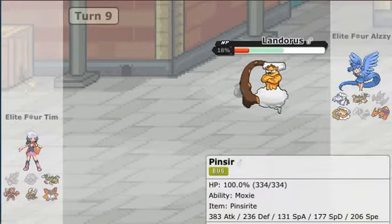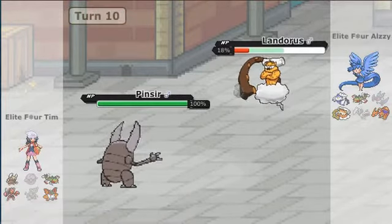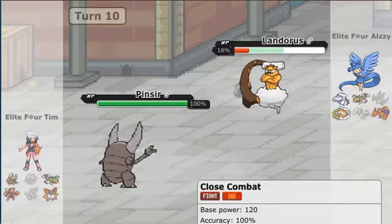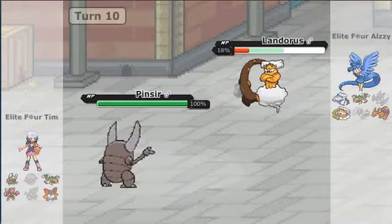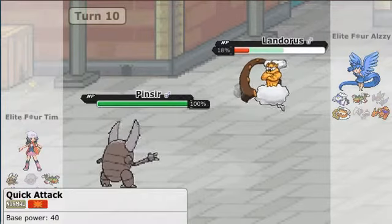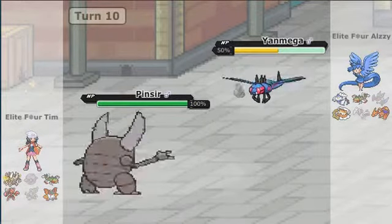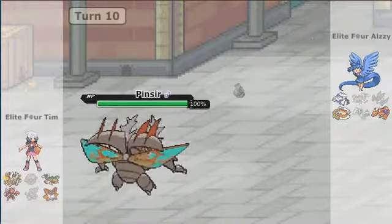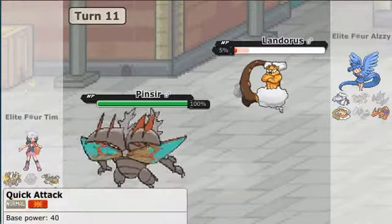I'm going to go ahead and go into my Pinsir — go ahead and Mega. Why do I only have three moves on Pinsir? This is only showing Quick Attack, X-Scissor, and Close Combat on my Pinsir, and that is not my moveset because I definitely have Return on there too. Yeah, Mega Pinsir is not going to live a Quick Attack.